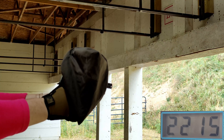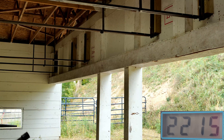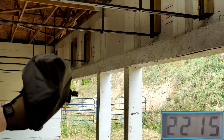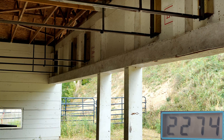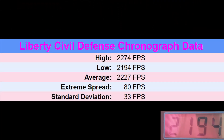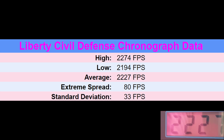Shot number three didn't register, so we did one more. Shot three came in at 2,274. For Liberty Civil Defense: high 2,274, low 2,194, average 2,227. The extreme spread is 80 and the standard deviation is 33.